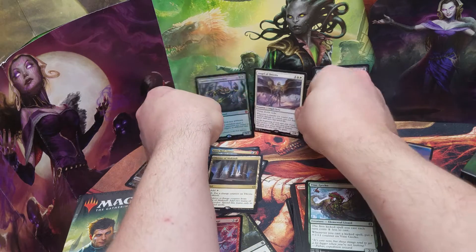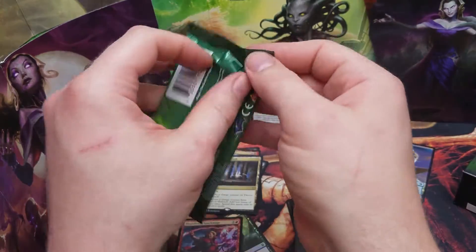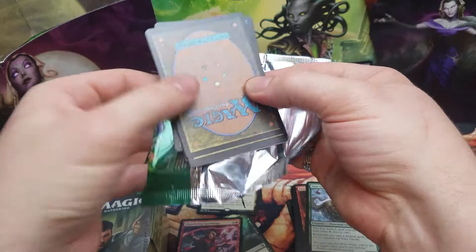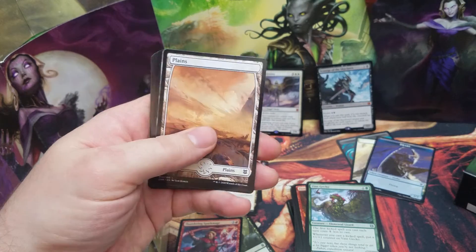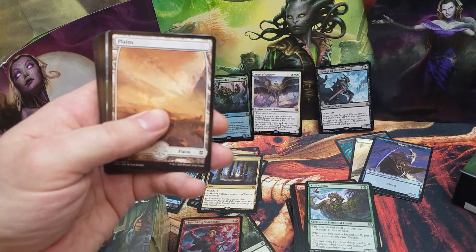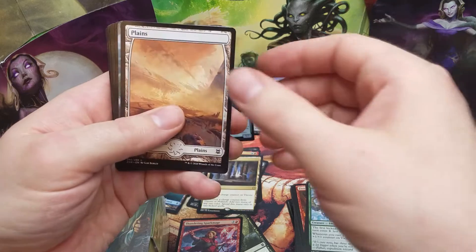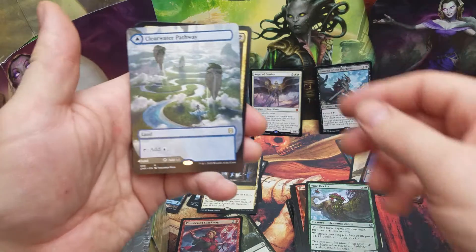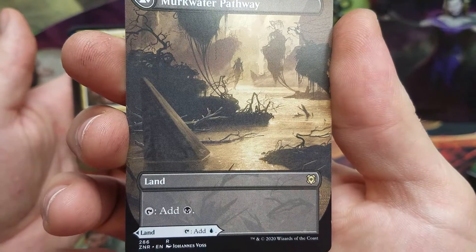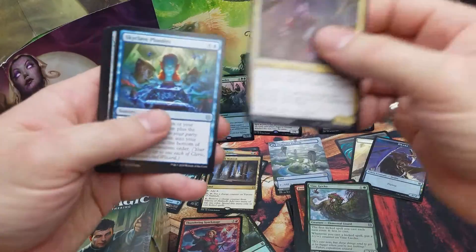That was mediocre until that very last pack and now it's awesome. Now we've got two more of these — this will only be my second set booster ever opened. I got one from my LGS when I bought my first pre-release set of six. This is a Japanese-style pack because the Arena code is on the front. Let's see if it has a pull tab — it doesn't. There's our rare: the Clearwater Pathway. Pretty, and I'm pretty sure that's Jace drawn in the background.